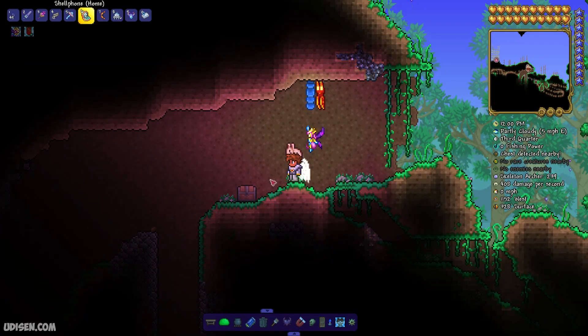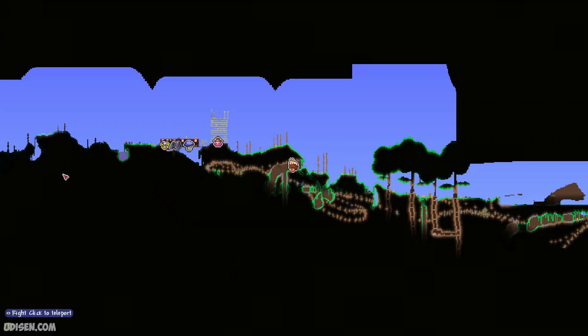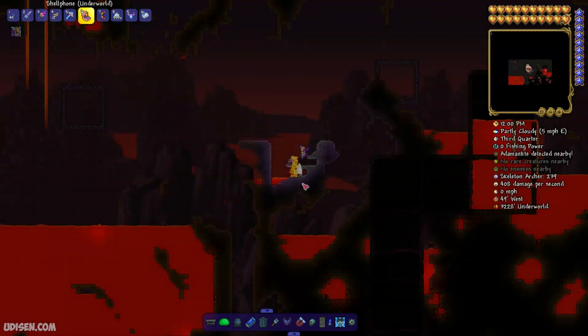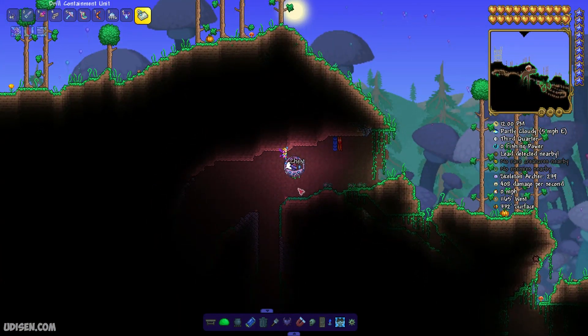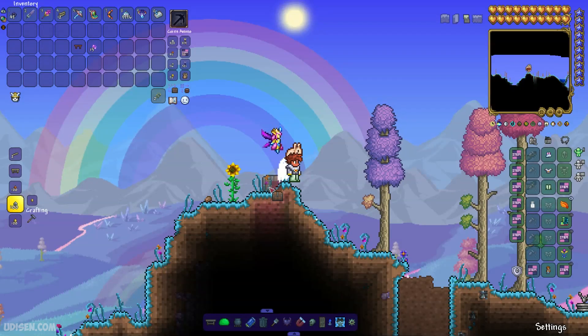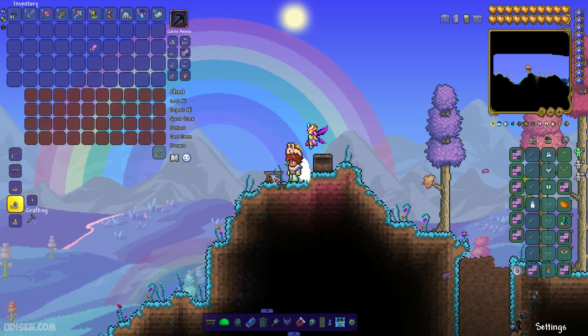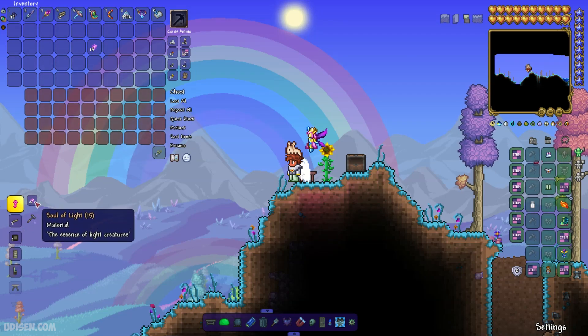Then, collect any type of chest — any design will work. An easy source is wooden chests found on the surface or in different caves — they are cheap and extremely common. Now, collect the chest and go to the hallowed biome — only in the hallowed biome. Place the chest, open it, and also place a workbench nearby. Stay near the workbench and craft the key of light if you have soul of light, or key of night if you have soul of night.